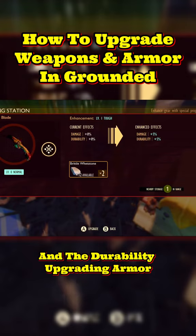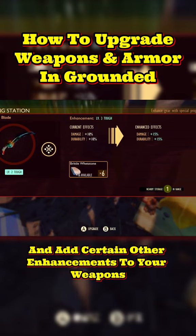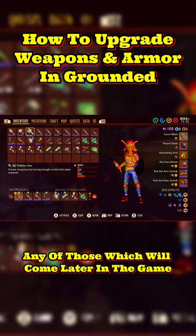Upgrading armor will increase the durability and the defense for that armor. You can also take it a step further and add certain other enhancements to your weapons, whether it's a salt glob, a spicy glob, a fresh glob — any of those which will come later in the game.